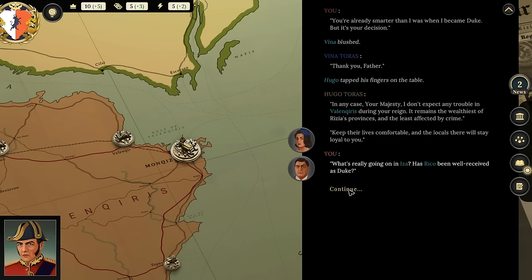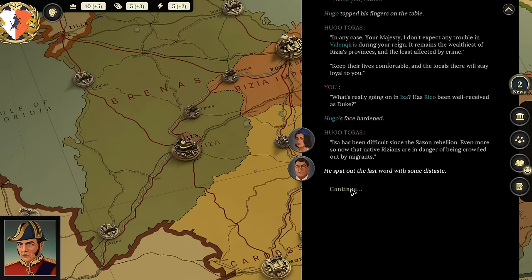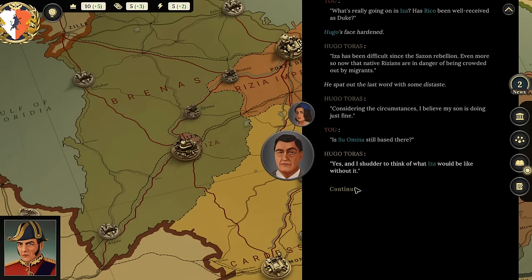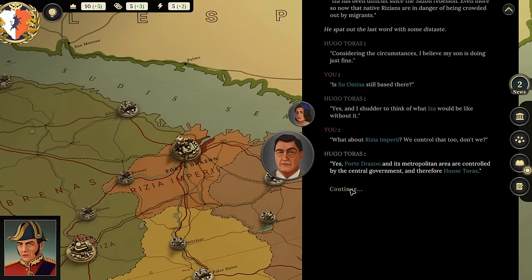I press: 'What's really going on in Iza? Has Rico been well-received as Duke?' Hugo's face hardened. 'Iza has been difficult since the Sazon Rebellion, even more so now that native Rizians are in danger of being crowded out by migrants.' He says he believes Rico is doing just fine, and that Su Omna is still based there. Regarding Riza Empiri—Port Drazana and its metropolis are controlled by the central government and therefore House Taurus.